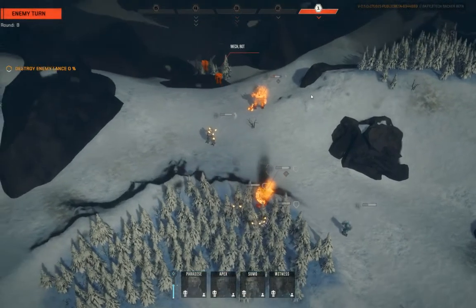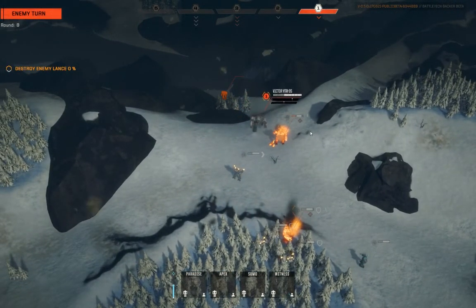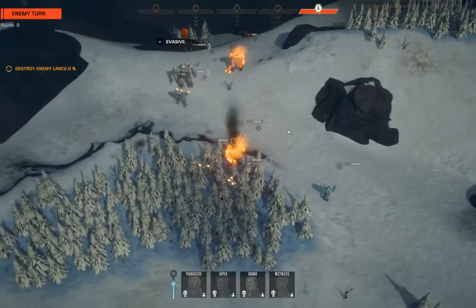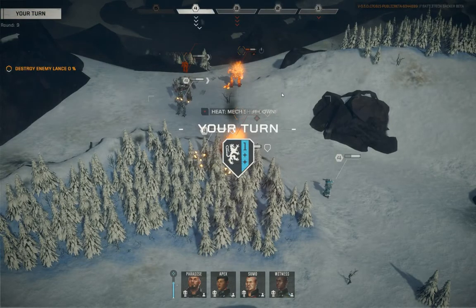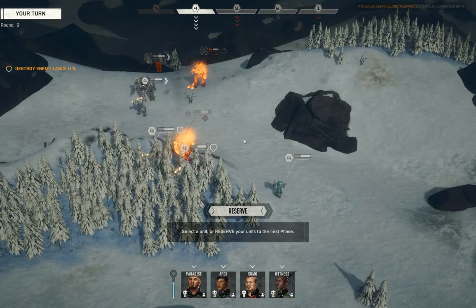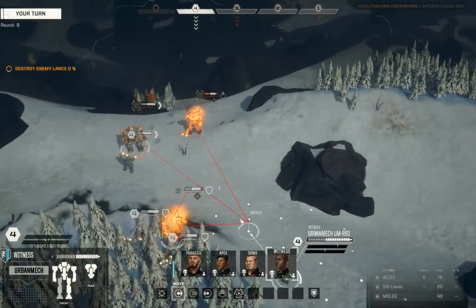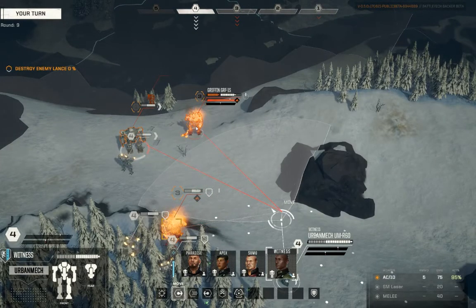Alright, so then the Victor gets its chance — it's probably going to break cover from the hill. Yeah. Question is, is it doing it on a sprint? Must be doing it on a sprint. Yep. Alright, back to the top of the order. Witness — I need, need, NEED you — capital N need you to clean up some of this trash.